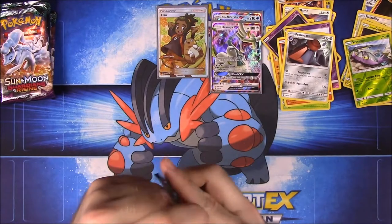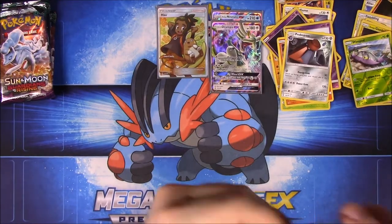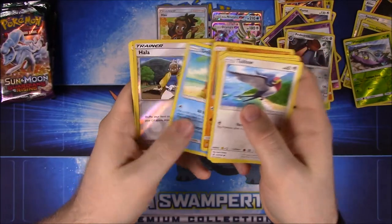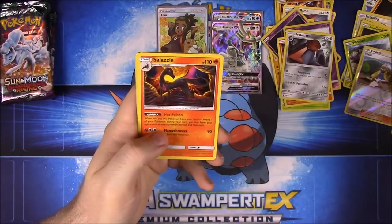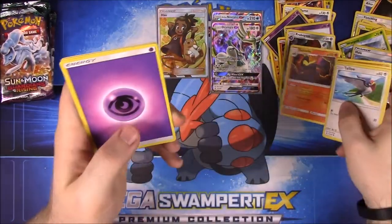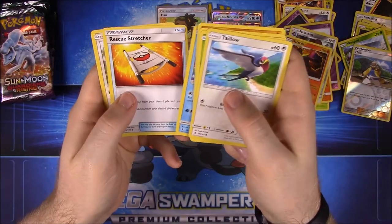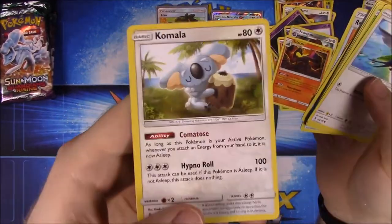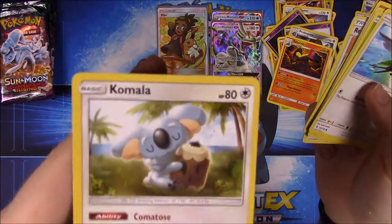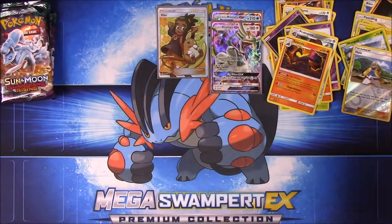Next pack: Tapu, Phantump, Castform, Nosepass, Delibird, a holo, then a Reverse Holo, and Salazzle — Salandit's evolved form. I believe it's only a two-stage line. Psychic Energy, Alomomola, Rescue Stretcher, and Komala — a funny little koala bear holding a stump that has a face on it. I don't know if the stump is something separate. That's funny.